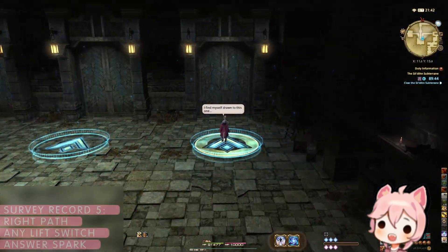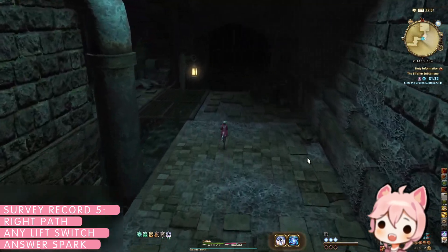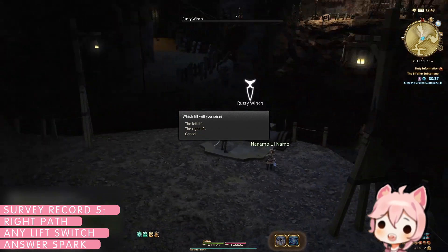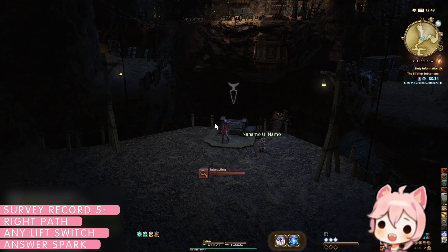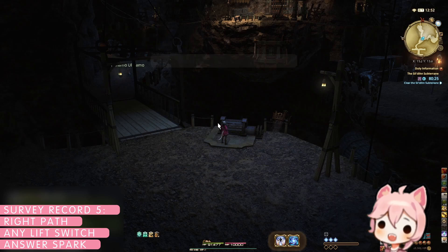Starting with survey record five, 'In Father's Stead,' we will be clearing the right branch of the dungeon. There aren't any important choices to make here leading up to the first boss. After defeating the first boss, we'll reach a switch that will activate the left or right lift. This is the first location where the player's choice will decide the survey record outcome, but the choice only matters for two of the records. Pick the left lift to see a different set of enemies, or just pick the right lift for consistency.